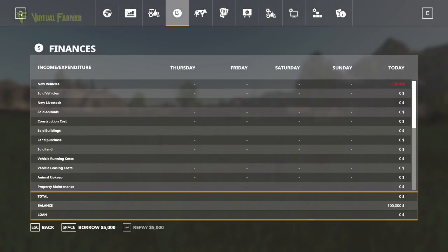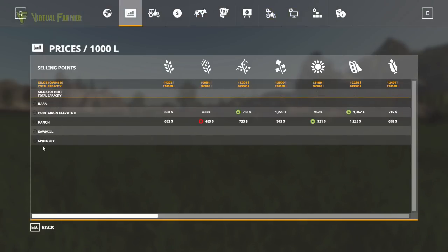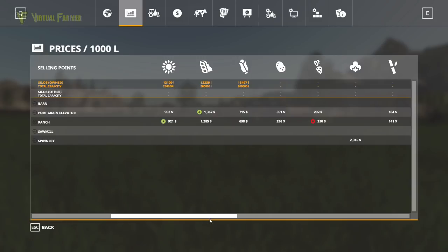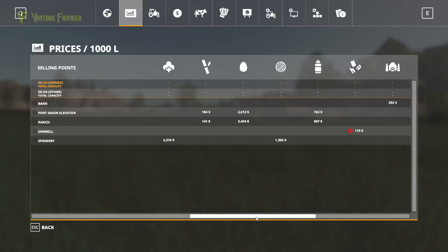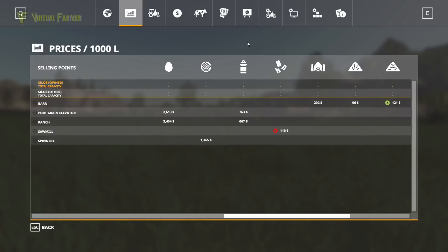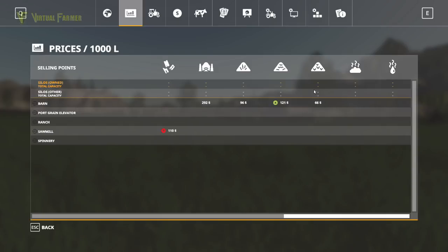Our sell points: we have five of them. The port grain elevator and the ranch take all your basic crops up to sugar beet. Cotton goes to the spinnery. This map does support sugar cane. Eggs go into the standard ones as well. Wool goes into the spinnery as you'd think. Milk goes into the port grain elevator and ranch. Wood chips go into the sawmill. Bales go into the barn. No sell points on this map for either manure or slurry.